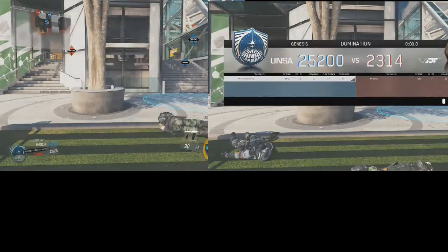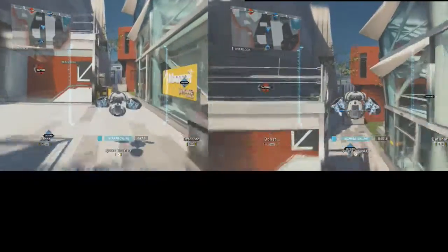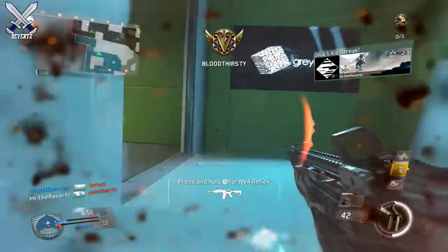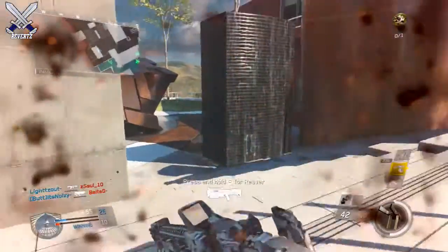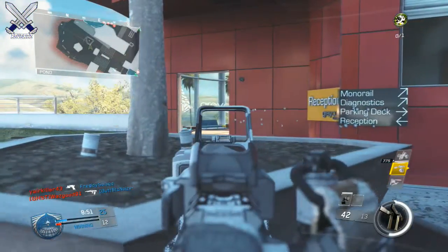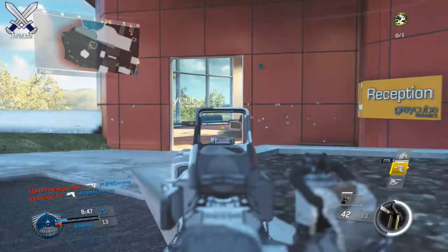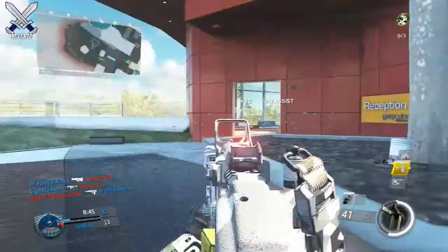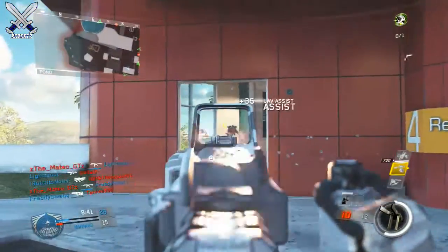You guys are gonna see on the left side of the screen is how you normally call in a scorestreak, and then on the right is when you bring up the leaderboards before calling in the streak. It is a little bit faster and you don't have that weird little black screen animation. You guys are gonna see that I am calling in the Scarab a little bit faster here. It's not a really large amount of time, but within that short time period that your vision is impaired, a lot of stuff can happen — like missing an enemy or possibly getting shot and killed.